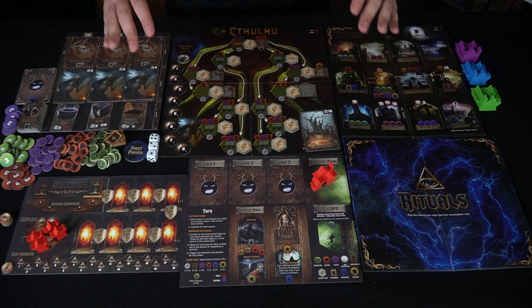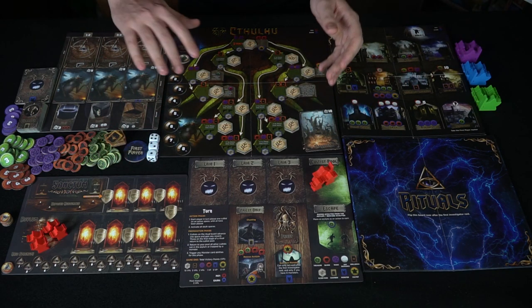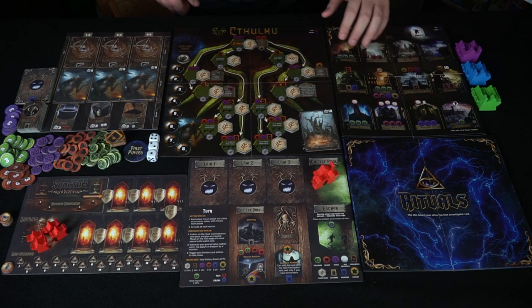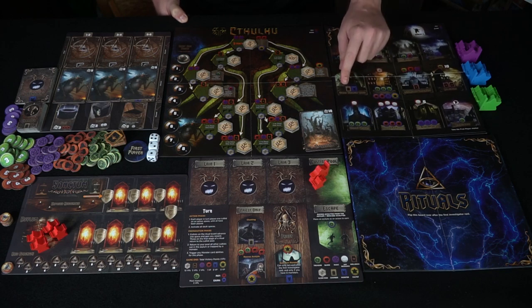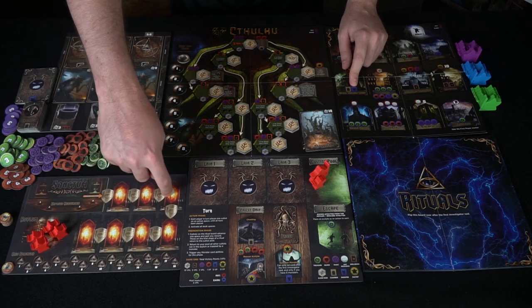Now we're set up for just one player — though you need at least two to play — with a second proxy character off to the side. The blue circles around specific treasures or currency indicate what you gain when you place a unit there. For instance, this location gives three treasure, another gives two blood, one gives treasure and blood, another gives magic. Anything with a red border has a cost — you need one spell to place here, gaining a chamber card and a monster.